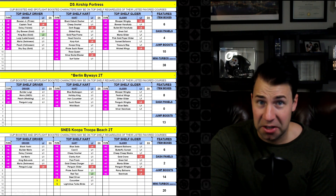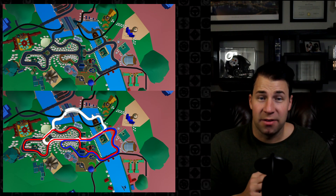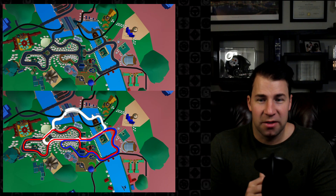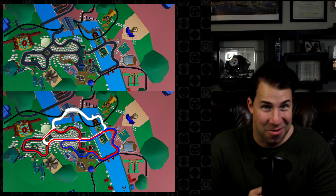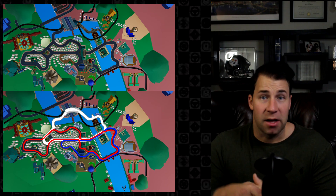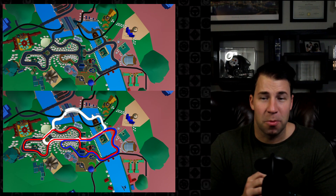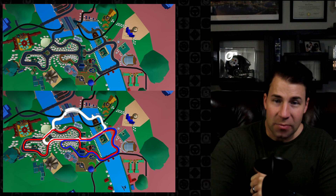Here's one fun extra slide I threw in — feel free to comment below if you put it together, as I saw it in a message group. These are potential other Berlin tracks. Since we have Berlin Byways 2, there's certainly a 1, and possibly a 3 or 4. From an aerial view and looking at the glide section in the T version, these are some additional potential Berlin track layouts. Just a fun little teaser to end on.